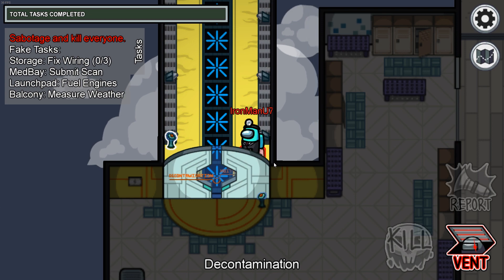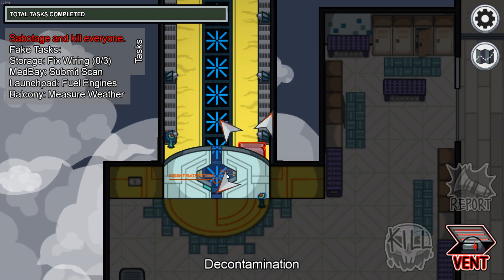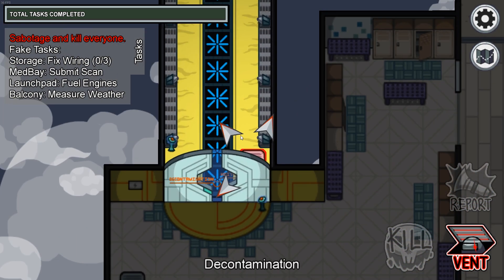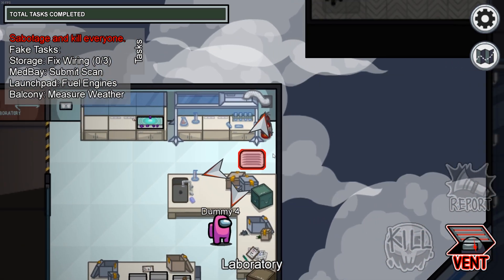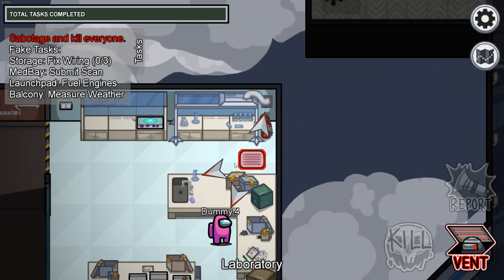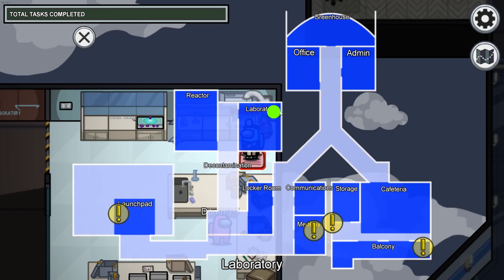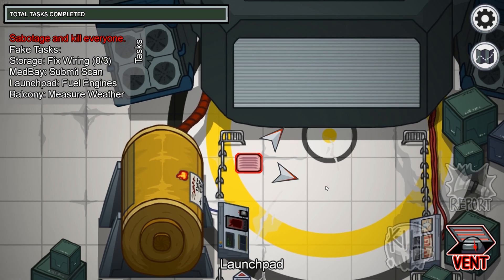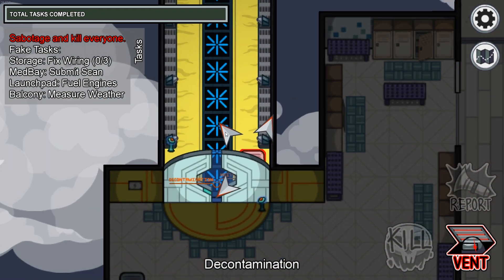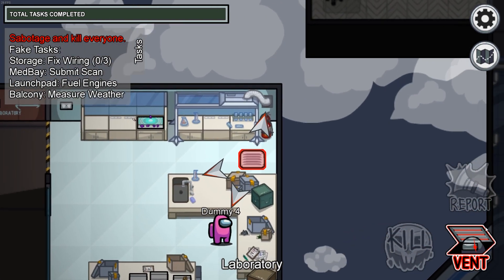The decontamination vent is connected to three other vents as well. It's connected to the locker room vent, it's also connected to the reactor vent, and thirdly it's connected to the laboratory vent, which is located in the northeast corner of the laboratory room right here. Coming back to the reactor vent, it is connected to the launch pad vent, the decontamination vent, and also the laboratory vent.